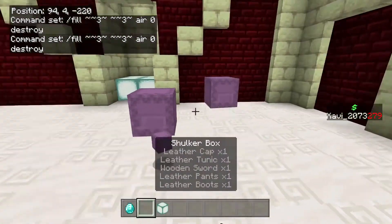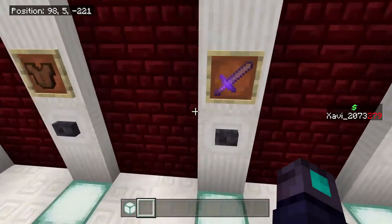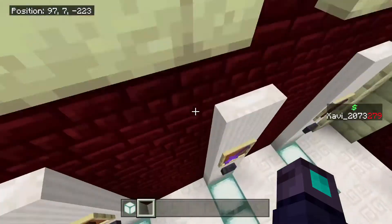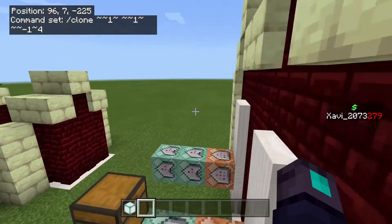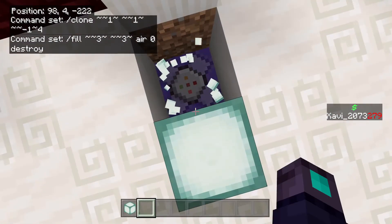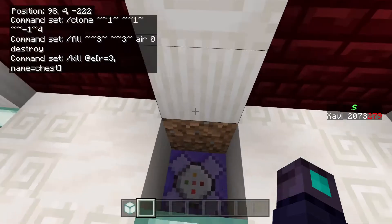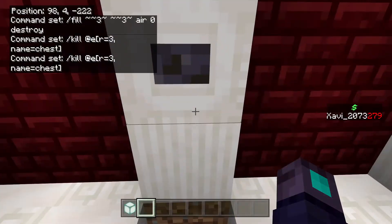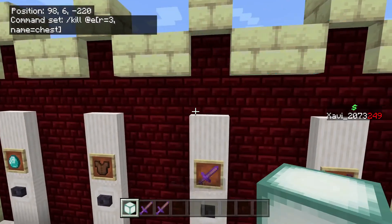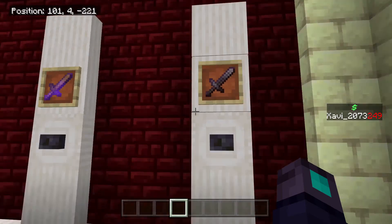For enchanted items you can use either the shulker or the chest shop — I prefer the chest one because it's easier and you don't need kit openers. With this one it's basically the chest: you need the command right below it to destroy and drop the chest, then another command to kill the chest entity and eliminate it. If that command is disabled you get the whole chest, but if it's enabled you get the items only.